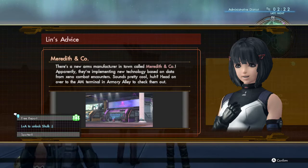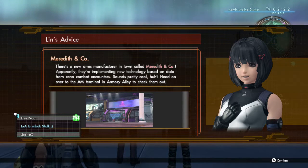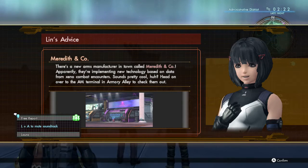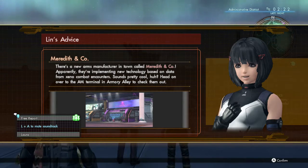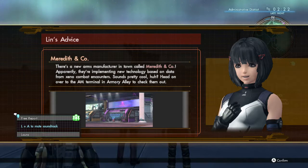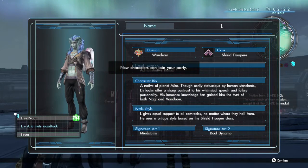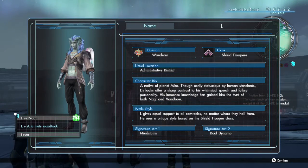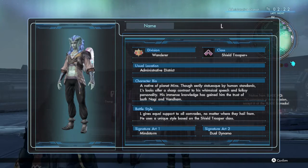There's a new arms manufacturing company called Meredith and Co. — apparently they're implementing new technology based on data from Xenocombat encounters. Sounds pretty cool. Head on over to the AM terminal and check them out. New characters join. She's a shield trooper too, which is what I already am.